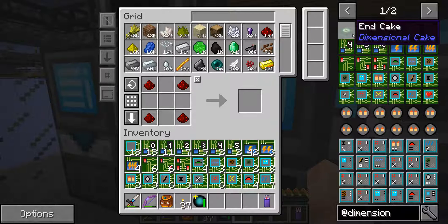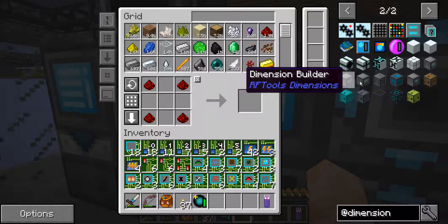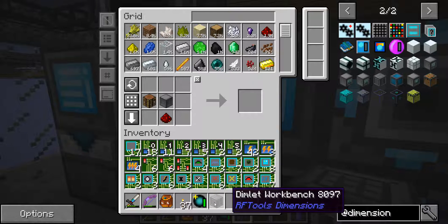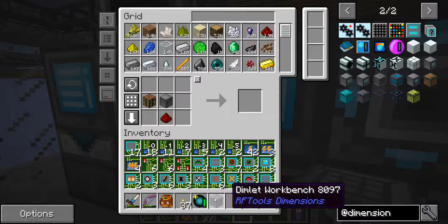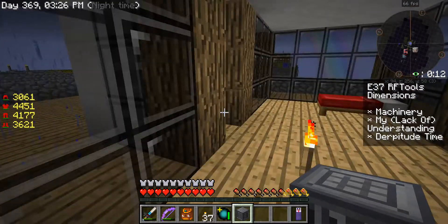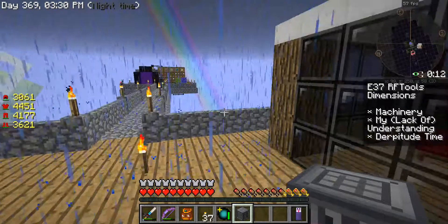We're going to make a workbench very quickly. It's 10 at night so we can't see much. Got some lightning — wish I had the stuff set up with a lightning rod right now because we'd be checking off another achievement.